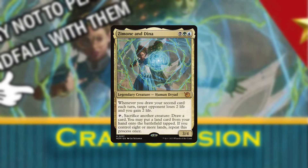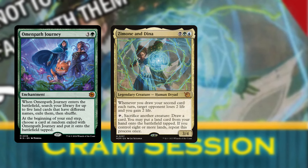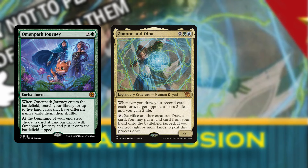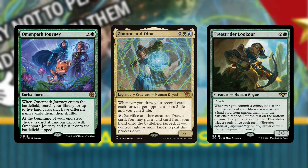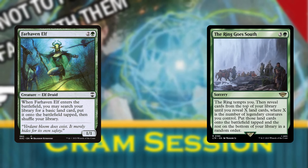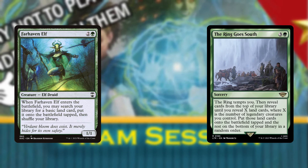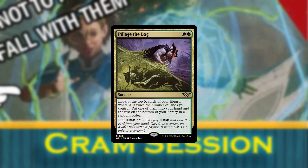Simone and Dina absolutely want Omen Path Journey to pick up more gates. Specifically, we'll only be searching for however many gates we have in the deck past 9, since anything more would leave our strategy vulnerable to opponents removing this enchantment. Since our commander also commits a crime when we use their ability, we can also make use of Freestrider Lookout to find more gates. We'll replace Ringo South and Farhaven Elf. While the lands in this set are crazy good, none of them contribute to this particular strategy — the only somewhat relevant one is Pillage the Bog, but that's basically just a bad tutor.